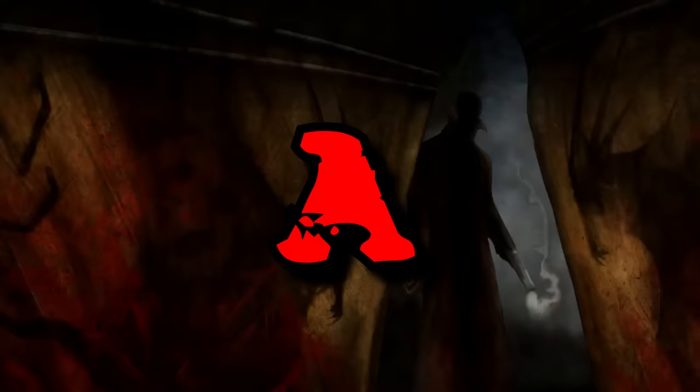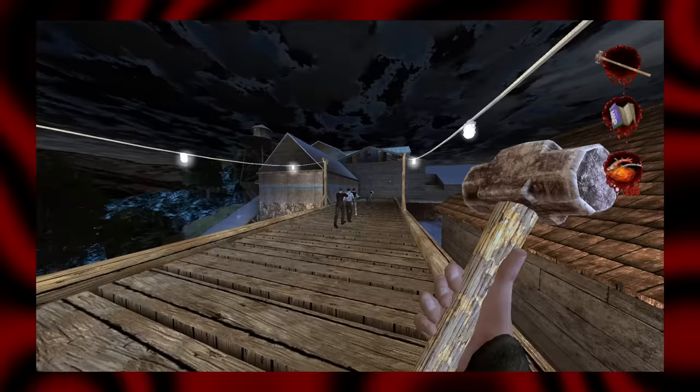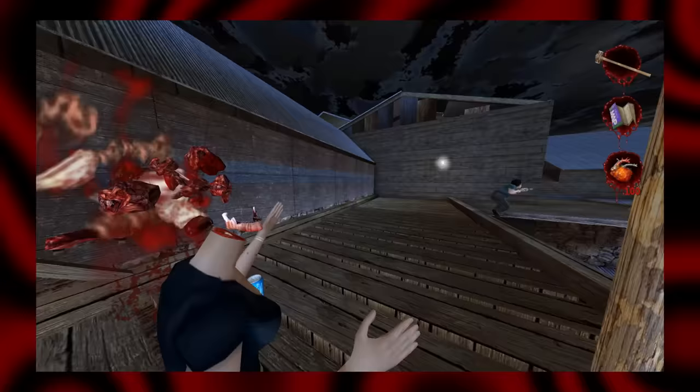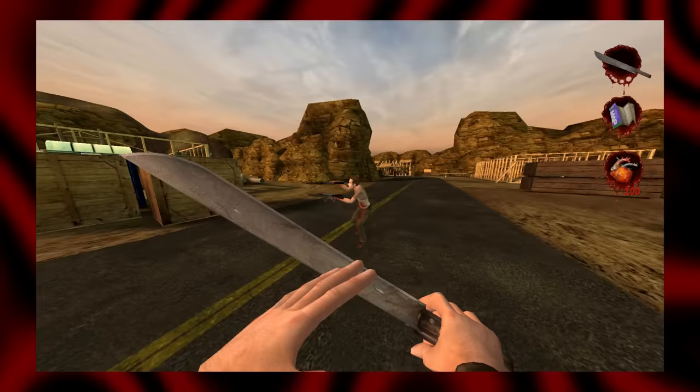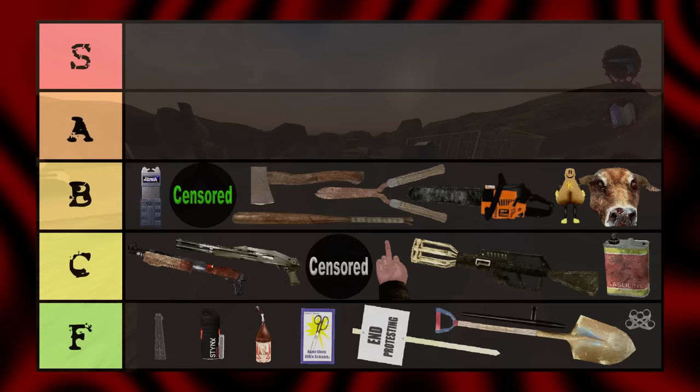A-tier. A solid workhorse of a weapon. High damage, one-shotting enemies even with the blood turned off. Stealthy and throwable — every problem is just a nail that hasn't been hit hard enough yet. Machete. Great for carving your enemies and playing fetch with dogs. Unfortunately, the machete and sledgehammer both lose points for being vulnerable to being blocked.